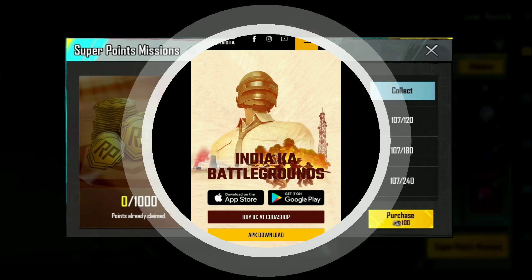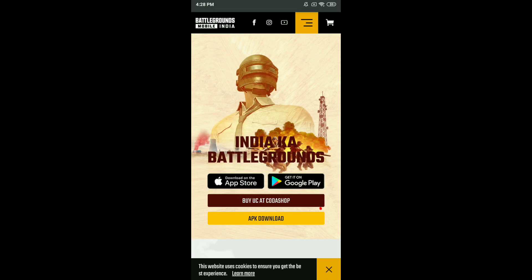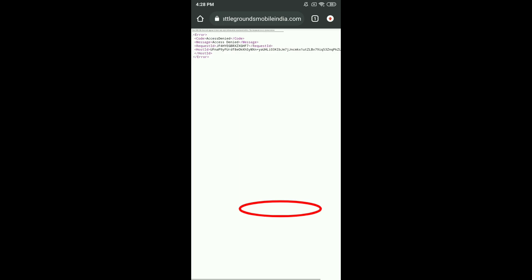Next, we can remove the APK on the BGMA website. We have a video about APK. If you click on it, we can download BGMA. There is an error, but we can download the APK on the official website. We have a video about BGMA — there is a link in the description below.